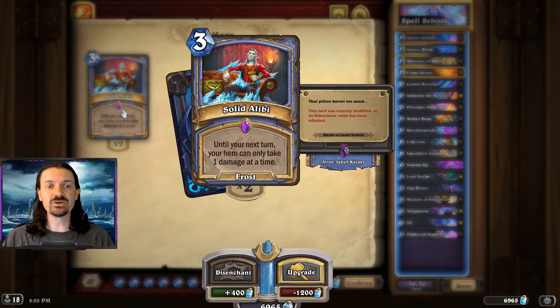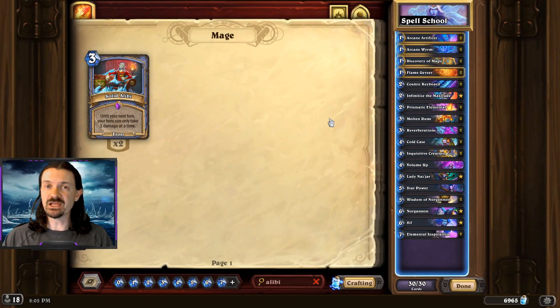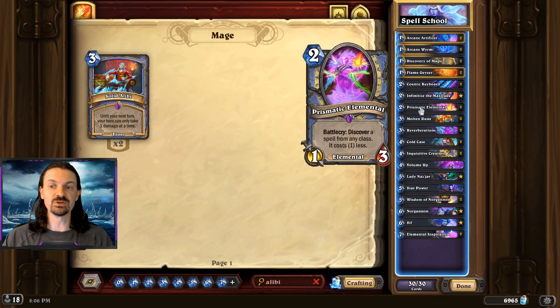Solid Alibi is not part of the deck — this card was recently nerfed. I played all 50 games without it. There are some situations where it could still be good, and the nerf to 3 mana isn't that bad, but it just wasn't good enough to be included. Although keep in mind that you can potentially discover it if you need it off of something like the Prismatic Elemental.